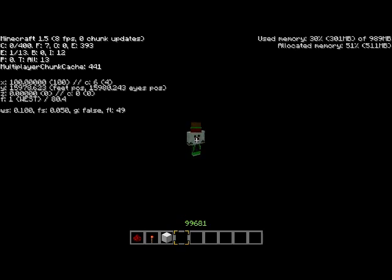But if you fill every single dispenser with full TNT — nine stacks in each — oh my gosh, that is a lot of TNT. You can get up to like a million blocks in the air. It's amazing. I'm falling really slow right now.